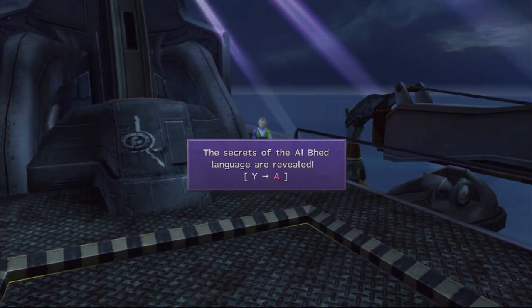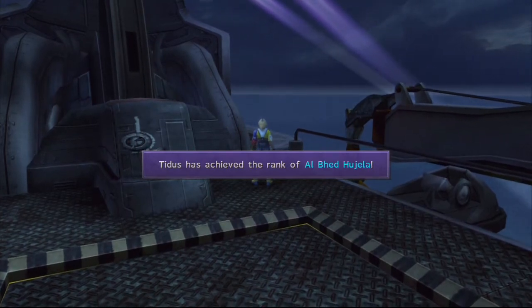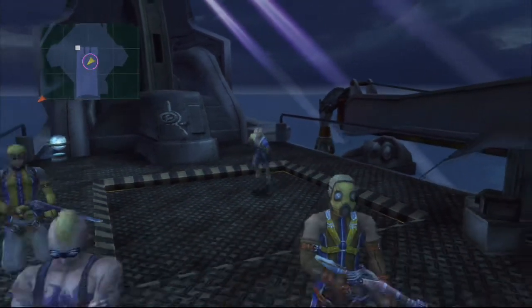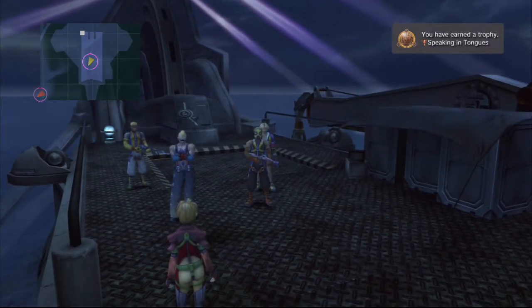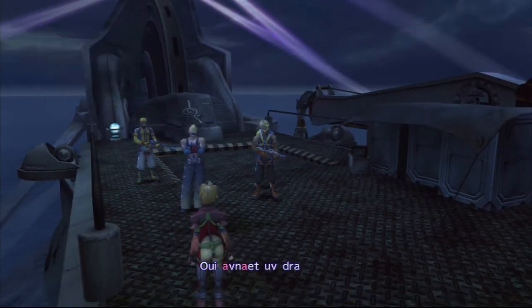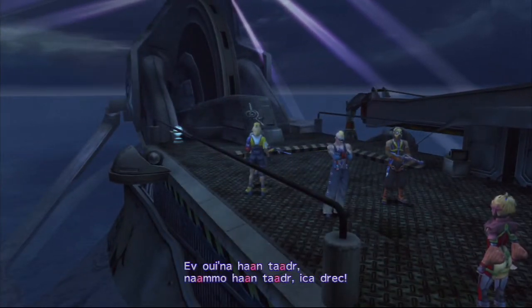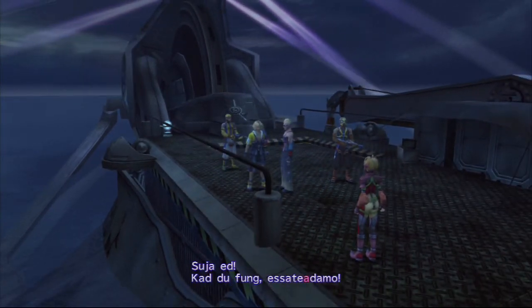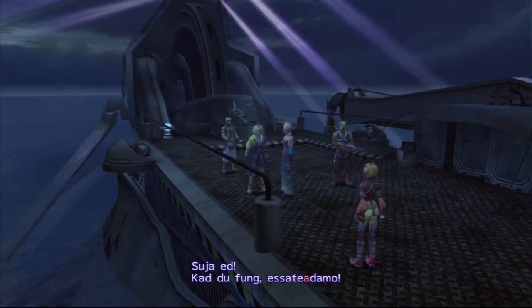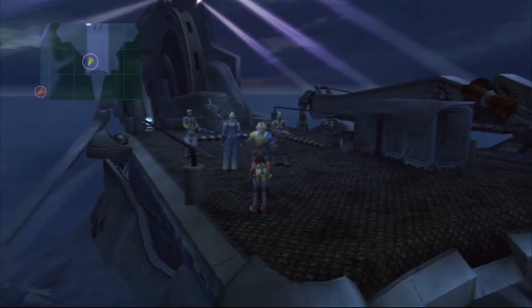This is Y, so Y equals A. Tidus has achieved the rank of Al Bhed Hugela, whatever that means. We actually got our first trophy — Speaking in Tongues. That's kind of gross. So talk to each one of these guys. You get potions from them. And then this guy, you'll actually see him in X-2, so just kind of remember his face. After we're done here, all we need to do is talk to this pretty blonde girl.